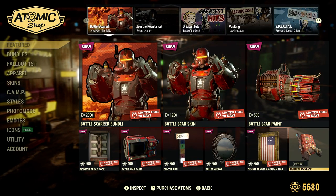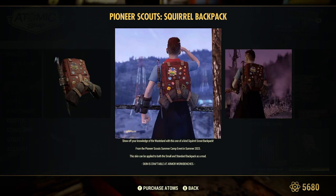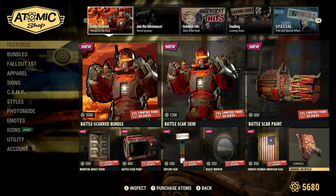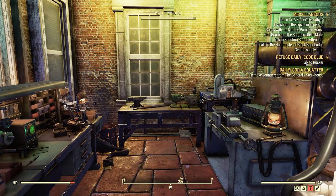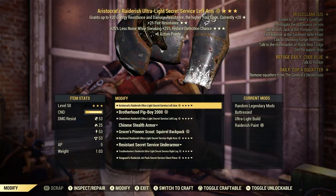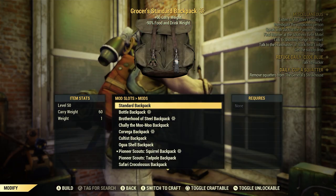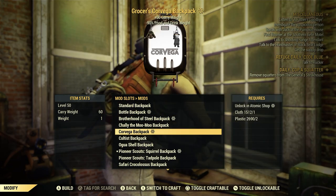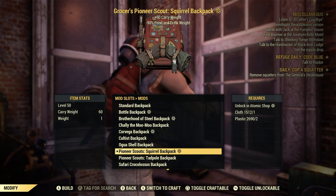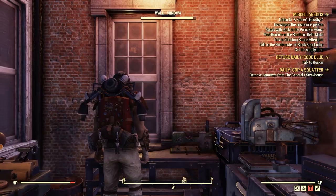Under the Featured section, right there - Squirrel Backpack. You must have a small or standard backpack to apply this skin in order to complete the Summer Camp Challenge. You claim it off the Atomic Shop, then go to your Armour Workbench and go to Modify - assuming you have a backpack on. Go down to your backpack, slide it over to see all the skins. Pick the Pioneer Scout Squirrel Backpack - one cloth, two plastic. Craft it and make sure you have it on your person.